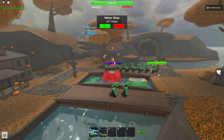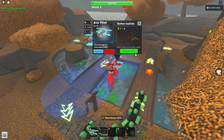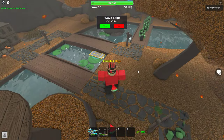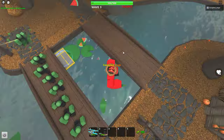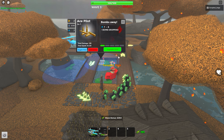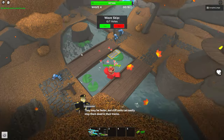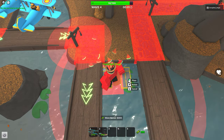Your ace pilots should take out most enemies. Upgrade to level two and then place another one, and just wait until they all die. You should be able to beat them with two ace pilots — the bombs do a lot of damage. Skip until you have enough to place your second ace pilot.